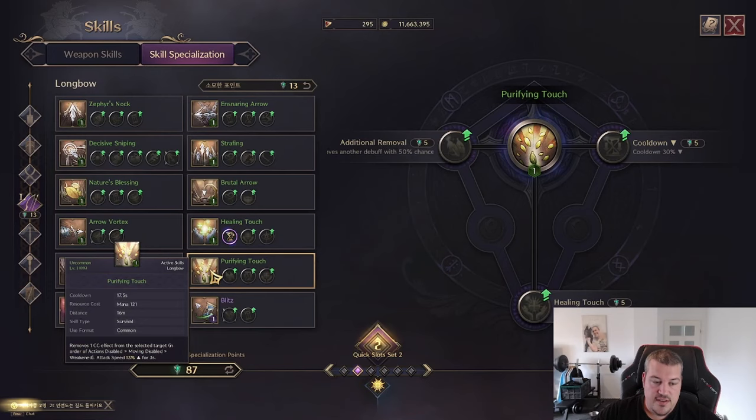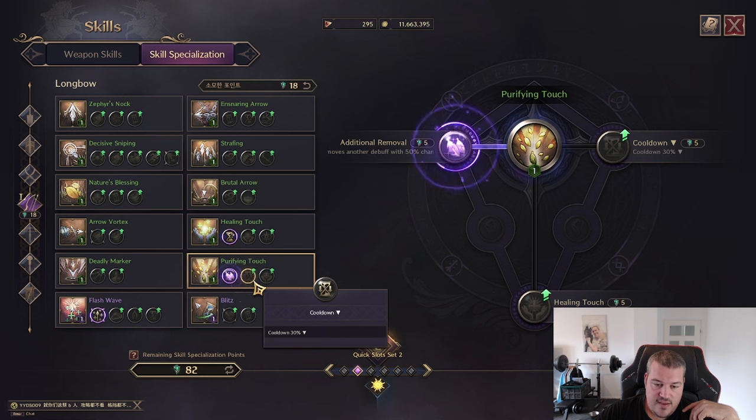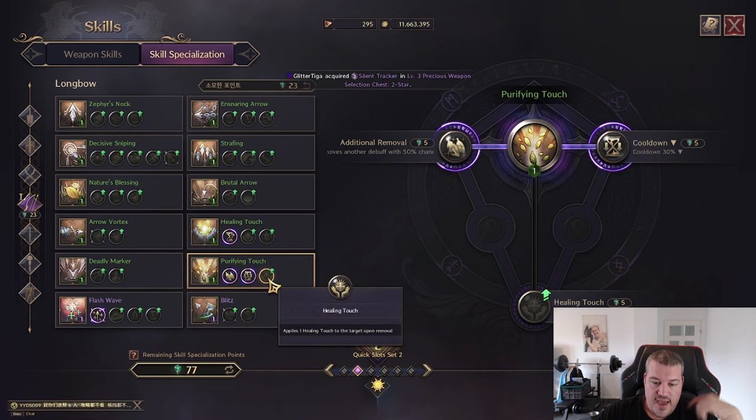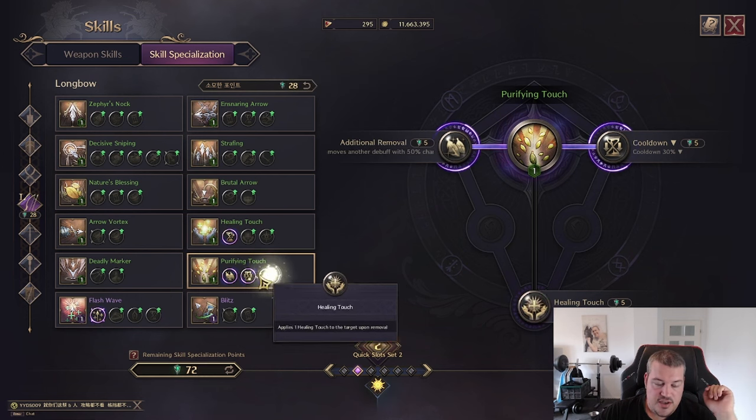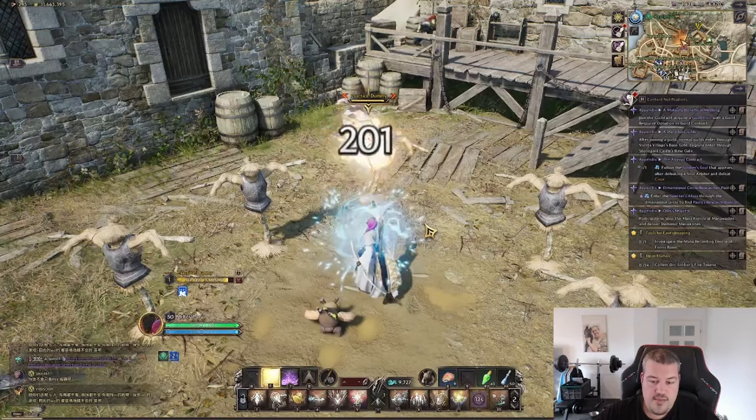Next up is Purifying Touch: it removes a CC effect. Important to note is that it removes CC in a specific order — first it removes hard CC, second soft CC like a bind or a slow, third a weakening like the poison from Queen Balandir's crossbow. A side effect is it also increases the attack speed of the person it's used on by 13%. There's an ability to remove an additional one at 50% chance, you can reduce the cooldown by 30%, and you can apply another stack of Healing Touch — so with Flash Wave, Healing Touch, and Purifying Touch together you can instantly reach max Healing Touch stacks.